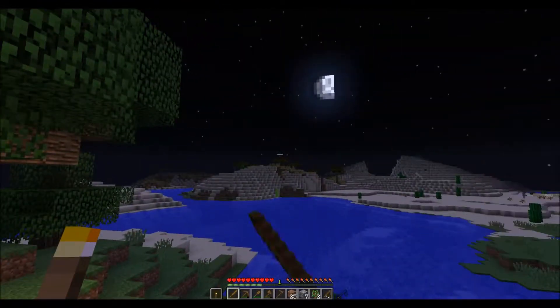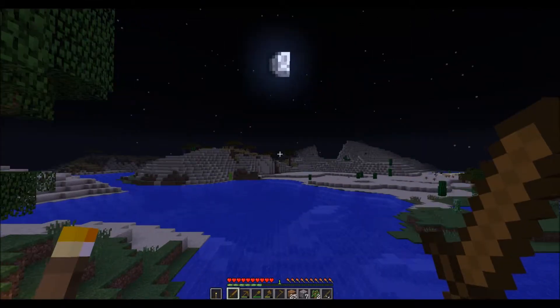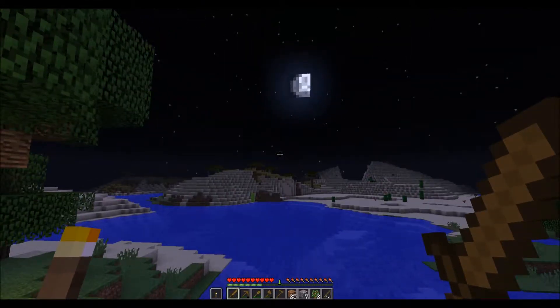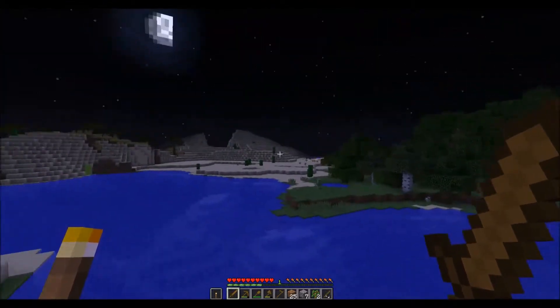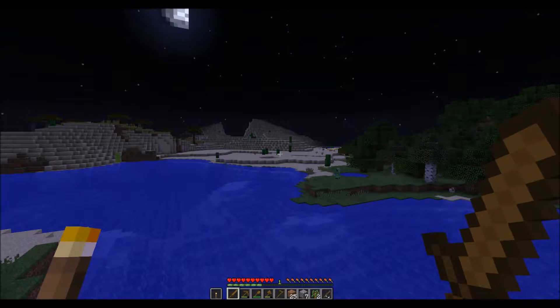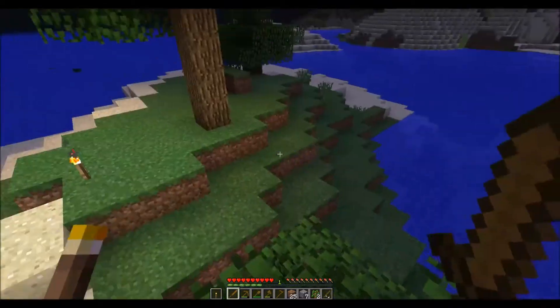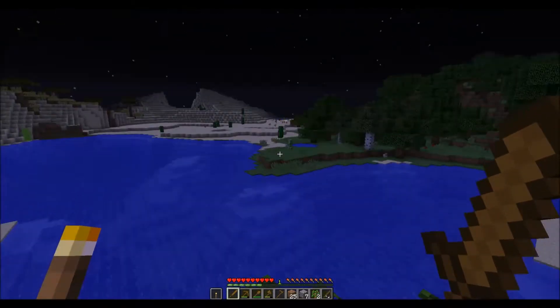And then you have the acacia tree, which is over in the savanna, and has a very orange look to it — gray logs, but when you make it into planks it's orange. And this is how I knew this part of the section is a desert. See the cactus? Cactus only grows in the desert. And look at that creeper — he just formed. Sneaky little guys.